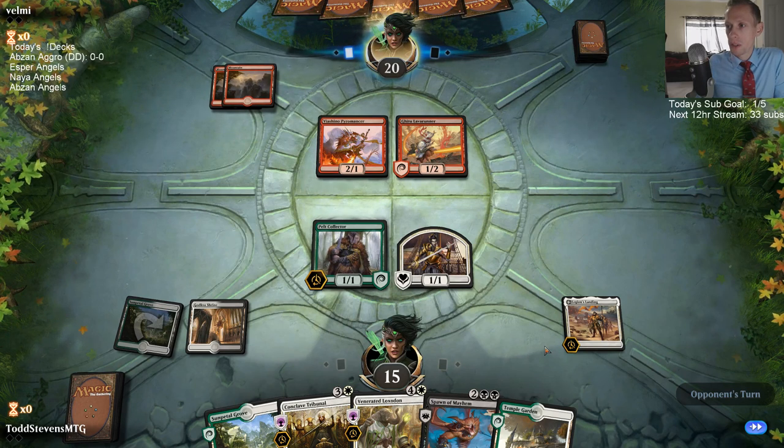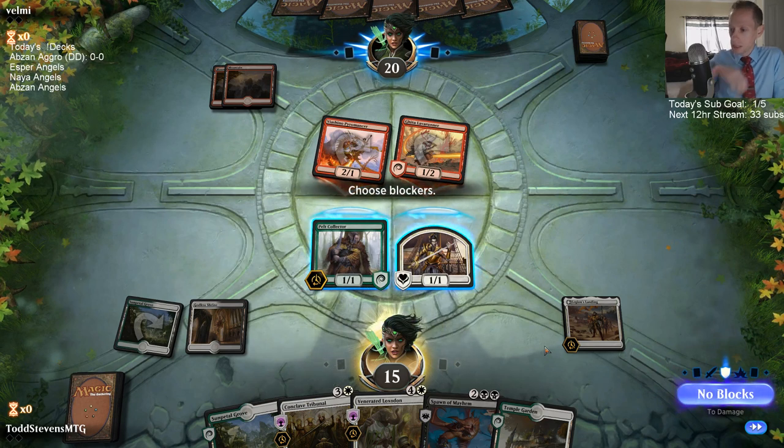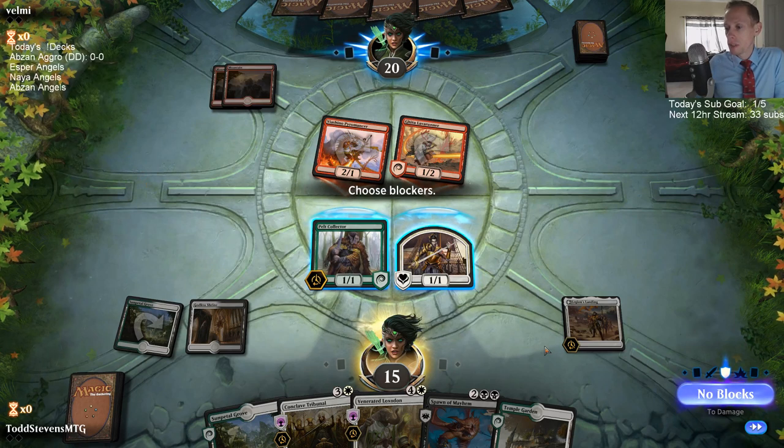So if they attack with both creatures, I guess I have the token blocked via Sheena Pyromancer. Pelt Collector can grow, which is nice. But if we make the token a 2-2 Lifelinker, that's even better for us.